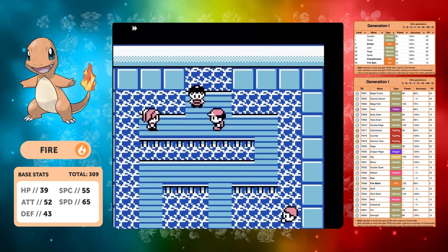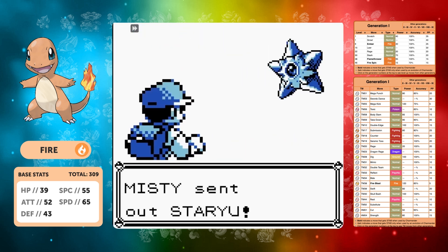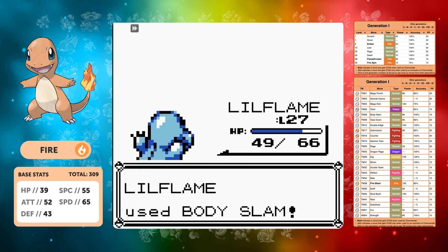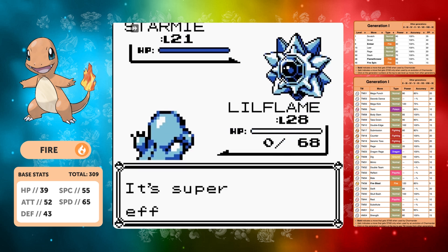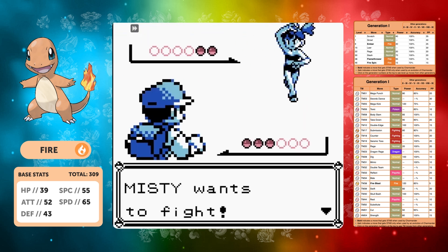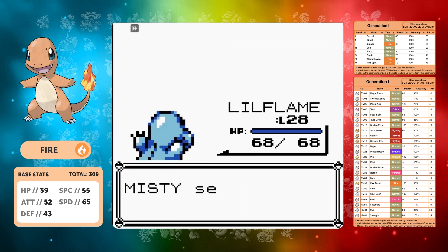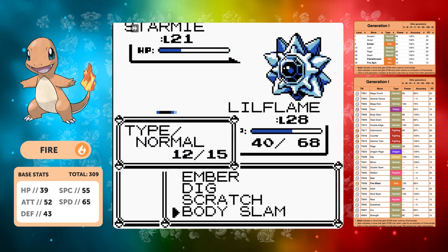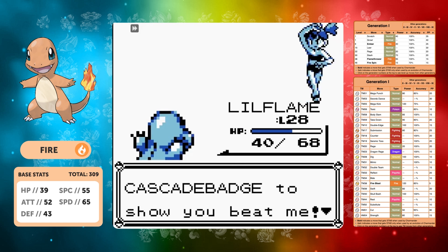We get Cut and backtrack to Misty. With more levels and Body Slam we should win, but Body Slam still doesn't one-shot Staryu. We get hit by Water Gun and then Starmie coming out is still a problem — even a Water Gun takes us out. This is where the Charmander run became very tedious. You can't progress past Rock Tunnel unless you beat Misty, so you need to one-shot Staryu, hope for a paralysis or crit, and take the win that way.